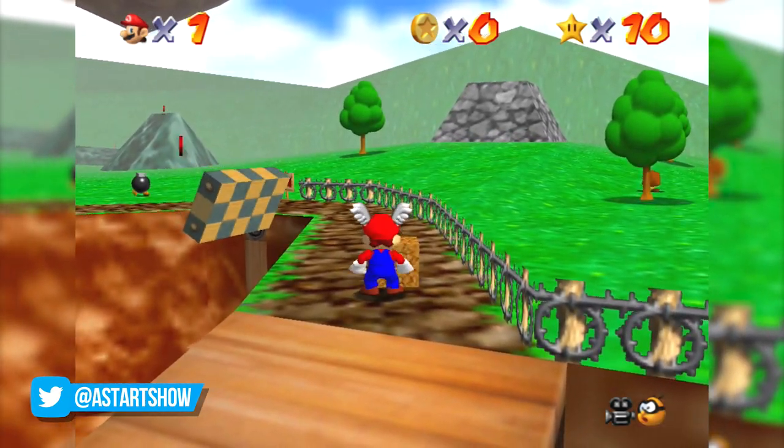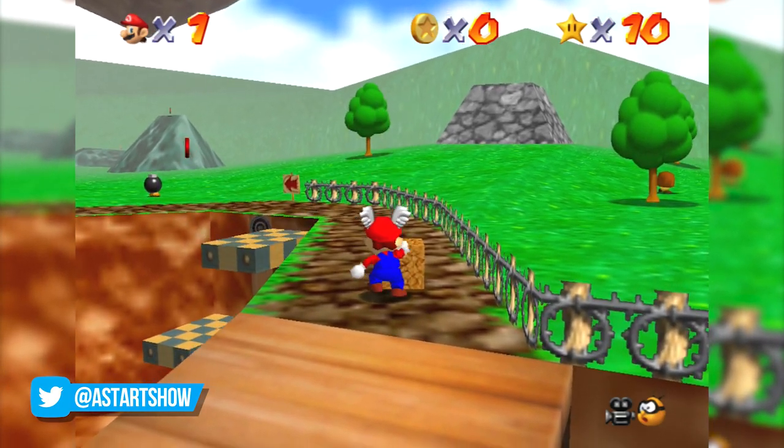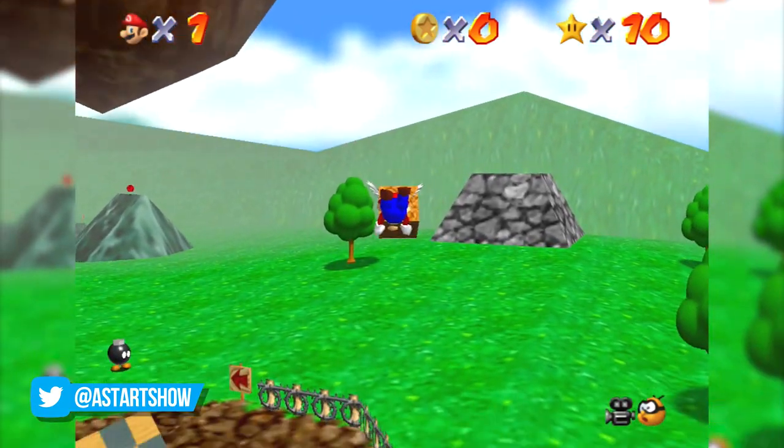Firstly, you'll need to set the crate down on the ground like this, and then perform three jumps. On the third jump, you'll need to press jump and grab together.